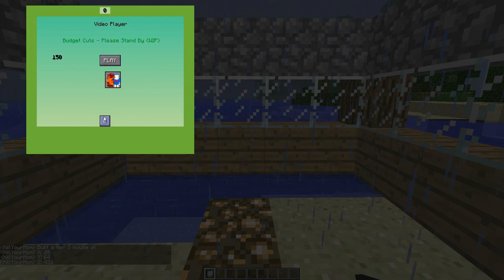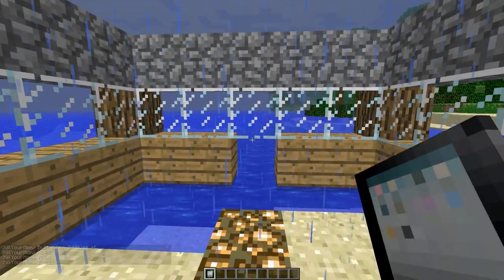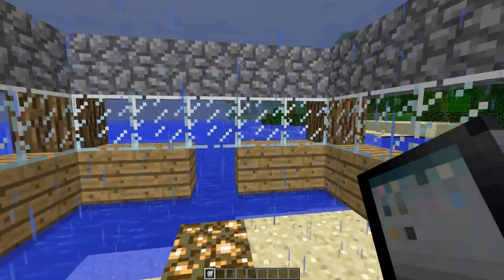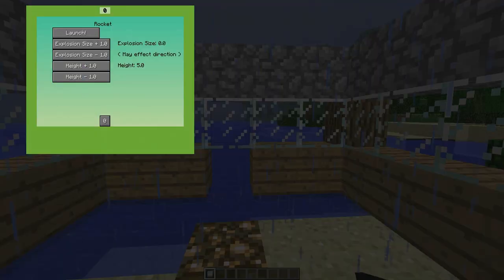It builds an instant house for you, so you have protection if you want. Then you have a movie option — the movie doesn't work at the moment. But you can play a super-side secret message.